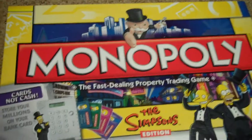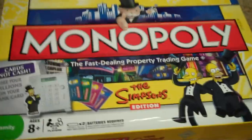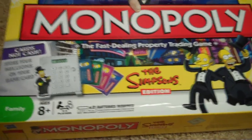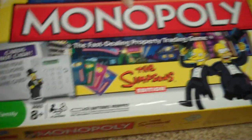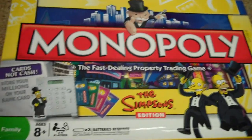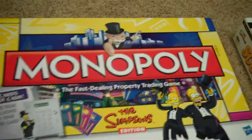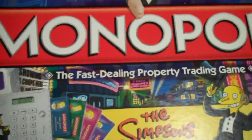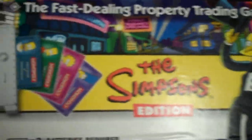Starting off with Monopoly — for those of you who don't know what Monopoly is, it's basically you roll dice and go around the board and collect property, get money, trade property, get more money, lose money, and whatnot. Here, let's take a look at it. On the front, it says Monopoly — the fast-dealing property trading game, Simpsons Edition.